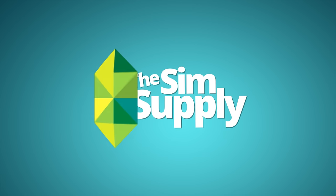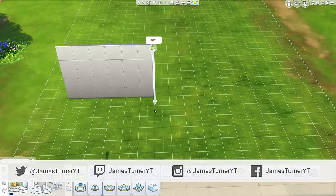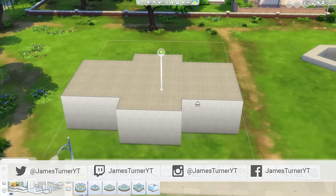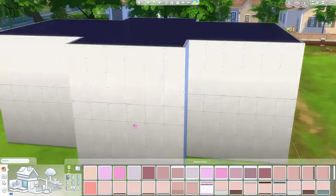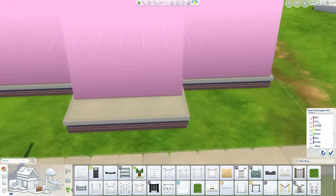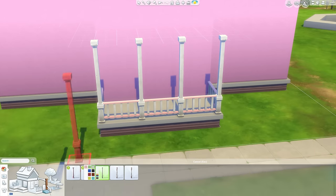Hey guys, James here today and welcome back to another Sims 4 house building video. Today I have a pink house, as the title and probably the thumbnail suggest. This house is very, very pink. So if you didn't watch my romantic garden stuff pack first look video, in that I discovered almost every single item that came in that pack came in a pink color variation.